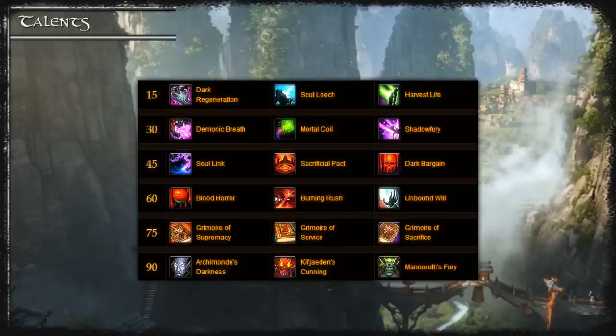In the first tier I tend to use Dark Regeneration most often. Soul Leech is a lot weaker now that the shield is capped and a lot of damage in Siege of Orgrimmar is burst damage where Dark Regen will help you more. That said, Harvest Life is also now extremely strong, especially when used with Soul Burn Drain Life, and it can heal you for something like 60k a second.